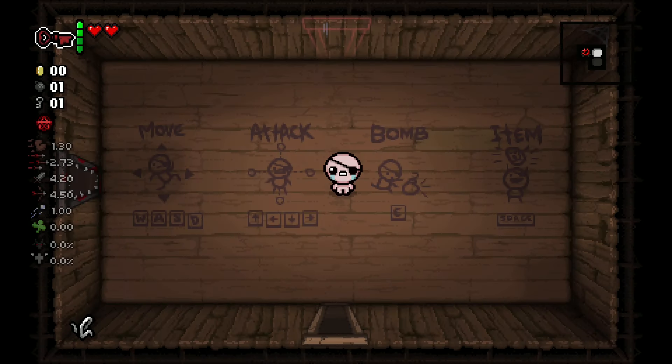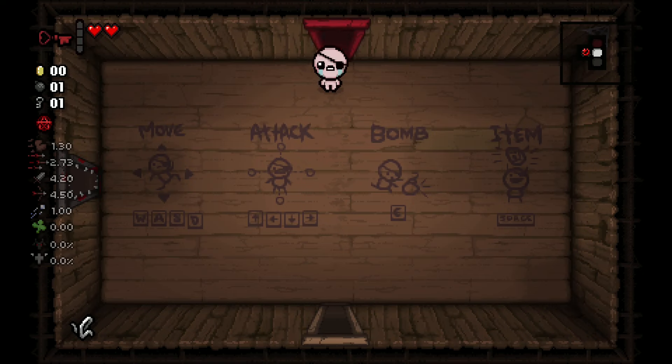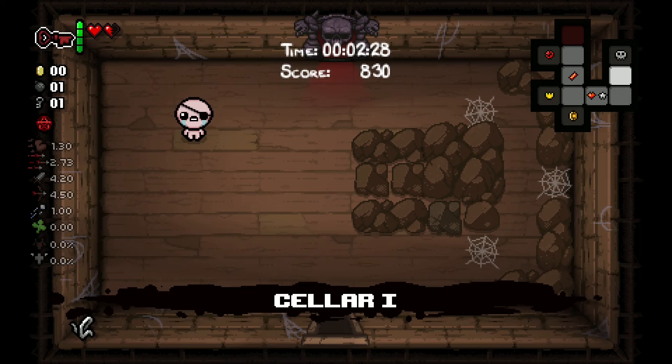While holding the red key, a faint red outline will appear above the rooms where a red room can be opened, like this. If it doesn't appear, then it means either something is blocking the path or it's just a secret room. As you can see, a red room can be spawned next to the boss room, and this one here is just the secret room.